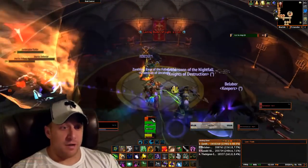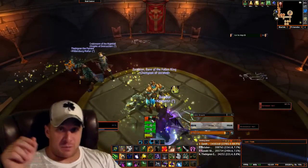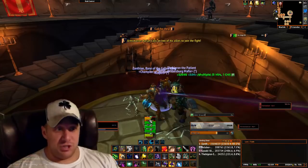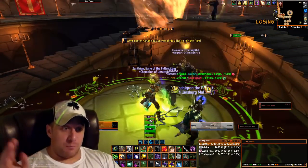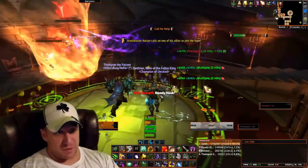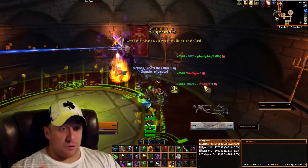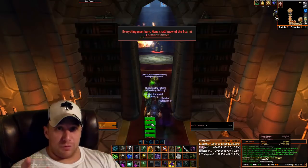As you can see, I almost went down, but that's how you handle that blade. Stack up on top of the stairs and as soon as it starts coming around, just jump down. The tank can sit on the bottom, collect all the adds, and when the boss comes back down, he's already got aggro. Fight's over, you win, you get loot.